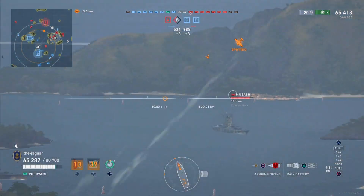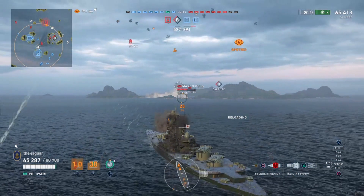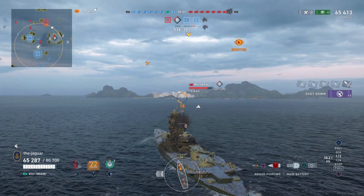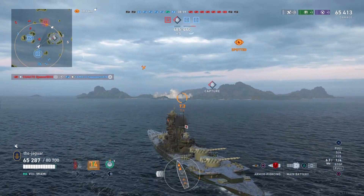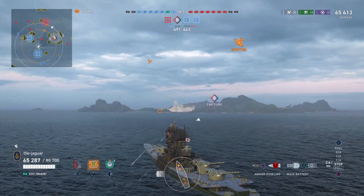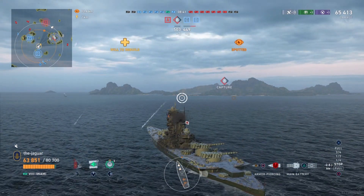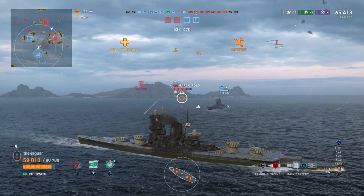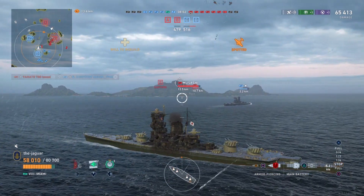We've got a Musashi and a Marco Paulo here. Let's check the Marco Paulo. His broadside looked like a little bit more than the Musashi for a second. My teammate was kicking some big-time butt over there. Marco Paulo is behind an island — no joy. Musashi looks like he's joining them.